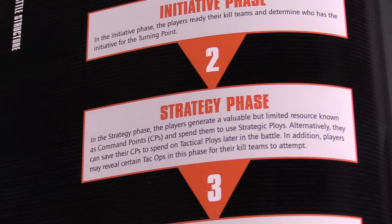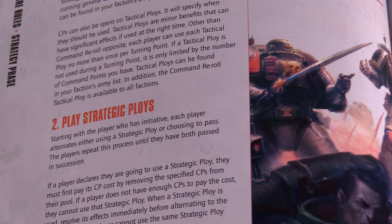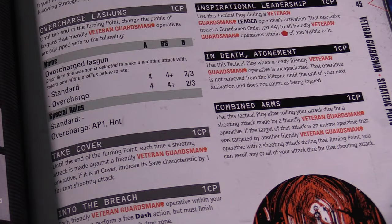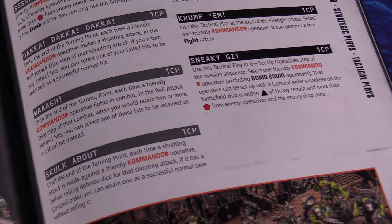Next is the strategy phase, which is broken into three steps. First, players generate one command point. Command points are saved until they are spent on strategic ploys or tactical ploys. A strategic ploy is a unique rule that players can perform to aid their team. Strategic ploys can only be performed during the play strategic ploys step of the strategy phase. In comparison, tactical ploys, which are smaller bonuses, can be used whenever it would be appropriate to do so.